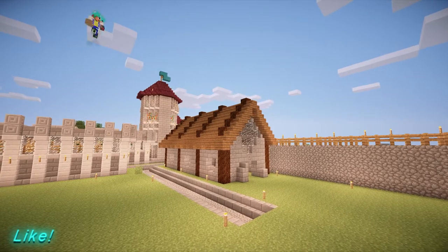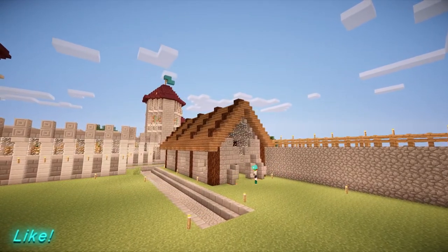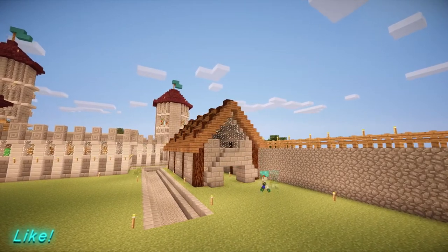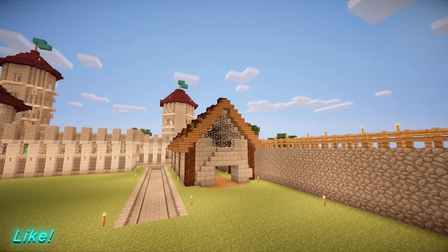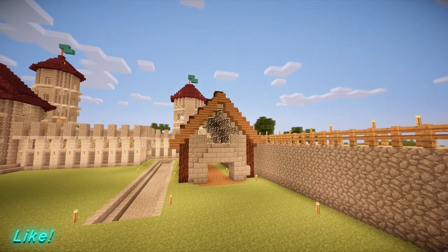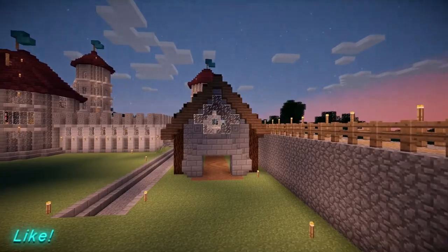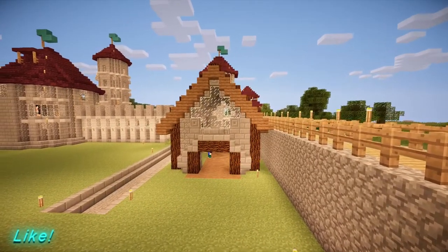I'm just trying to figure out the door here. Doors are my weakness — I just can't build them at all. It takes me a long time to settle on something. As you can see, I'm just trying loads of different things. I go inside and do a few things. If you have any ideas you want me to include in the castle, throw them down in the comments below.